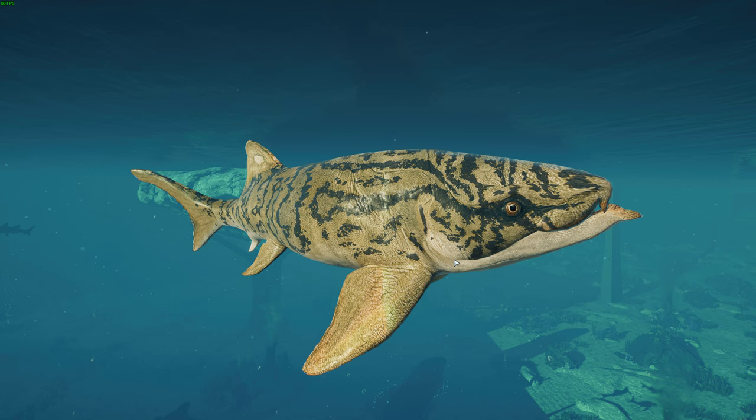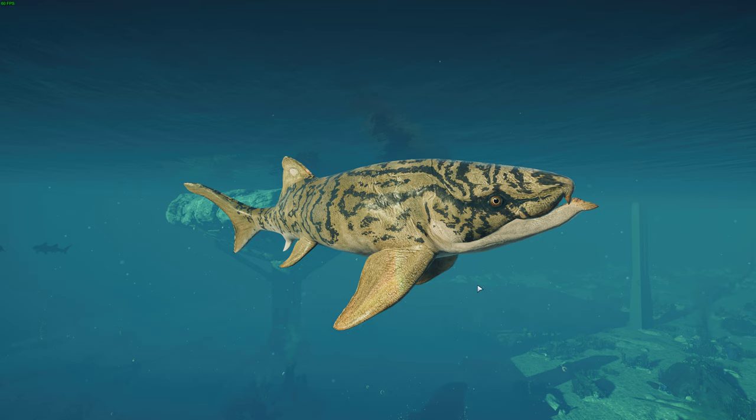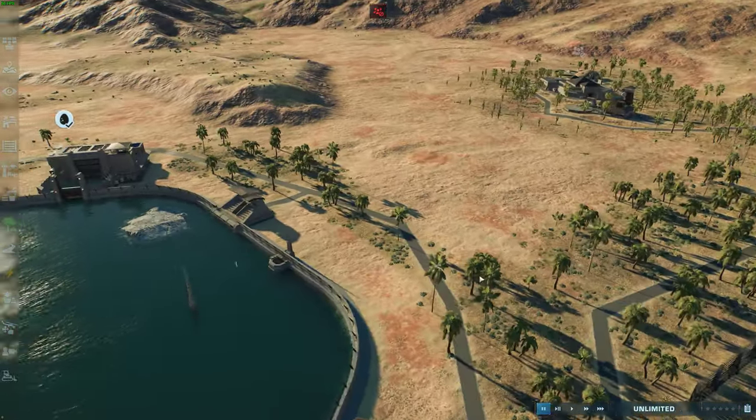We actually don't know that much about this guy, but most recent taxonomies suggest these guys were in a group that was ancestral to the next animal we'll talk about, Titanichthyes. This was described by the same guy who described Dunkleosteus — Mr. Dunkle — in 1947. I believe they got to about 2 to 3 meters long, though some estimates say up to 6 meters.